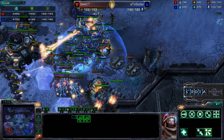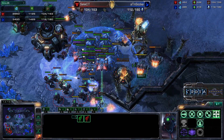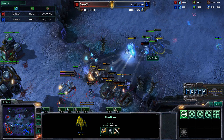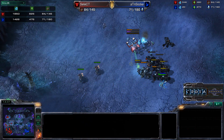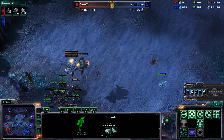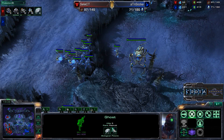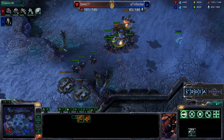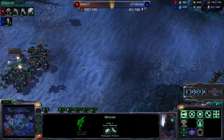Colossi go after the SCVs and shut them down. But Select has an expansion up and running with more units coming. The Ghost gets EMP Shockwaves off, finishing off the Colossi. Vikings join in on ground mode to deal more damage. Stalkers back off, then return trying to maximize damage even knowing they'll be destroyed. About a 2,000 resource loss between the two armies. Dignitas Select is now very much in this game — more Harvesters and a larger army. The key question remains: can he shut down the remaining Colossi?